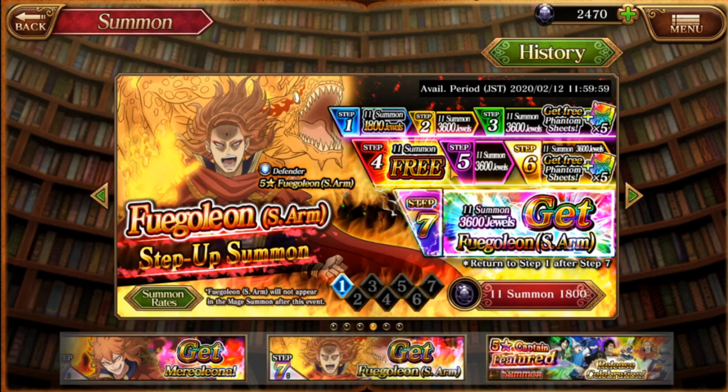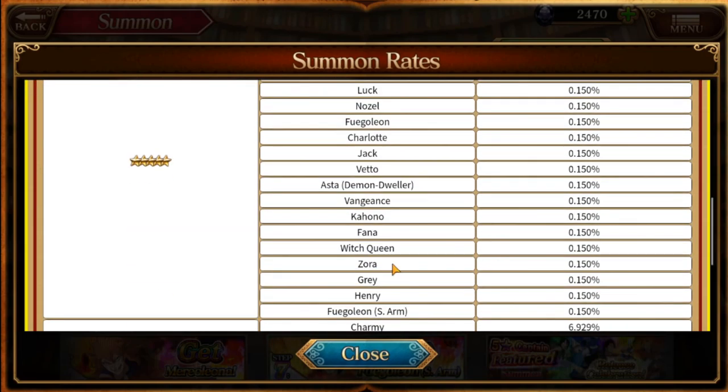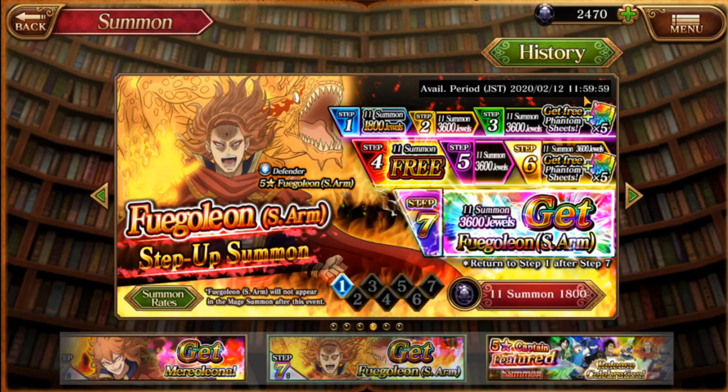You could say this tank is probably the best tank in the game even on JP — why don't you summon? Well, the first step is not a rate up. Don't get tempted by the first step; he's not even a rate up. He's 0.150 just like everyone else. It would just be a waste of crystals, and I wouldn't even have enough to do the next two. If I were to test out a banner, my goal would be step 1, step 2, step 3 — because I get a free 5 phantom sheets — and then step 4 is free. That's all I would do in every banner. I would not go further than that.